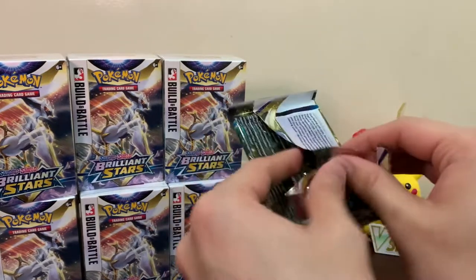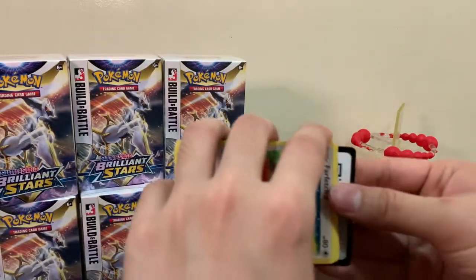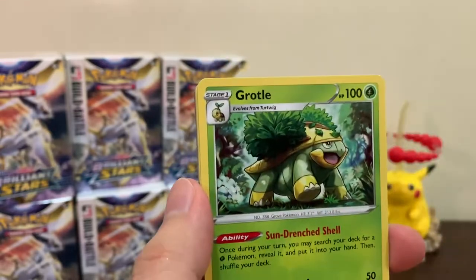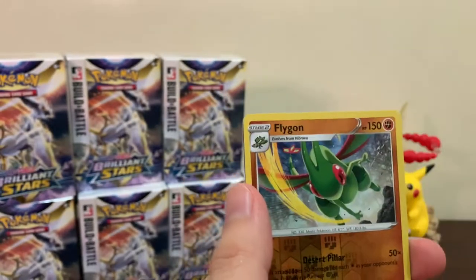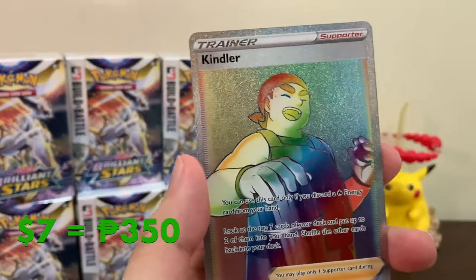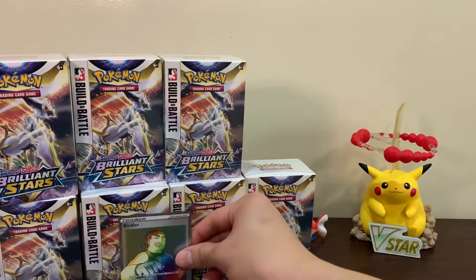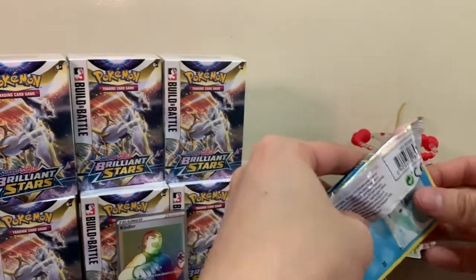Let's see what we get. Our chase card would be the rainbow rare Charizard - I have not pulled that yet. So let's start: we got Cofagrigus Master, Gabite, Grovyle, Farfetch'd, Exegcute, Grimer, Sneasel, Bidoof. Flygon as our reverse holo, and the last card - oh, a Kindler! We start off with a Kindler rainbow rare! Nice, what a way to start, guys!